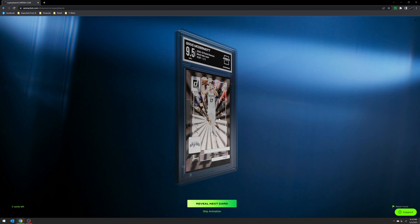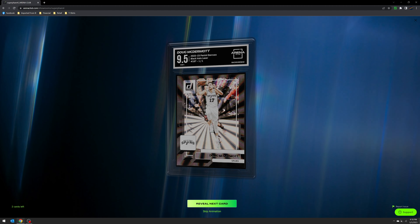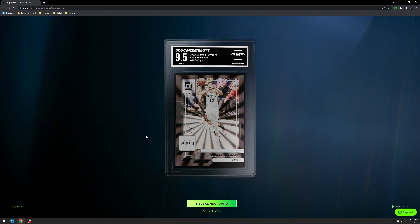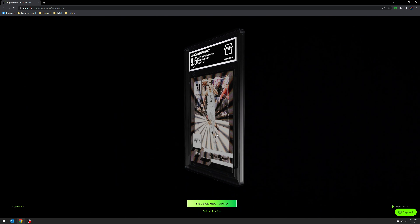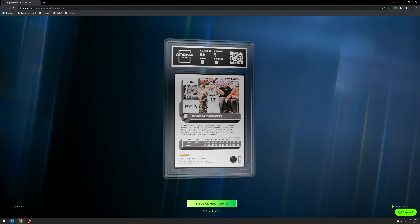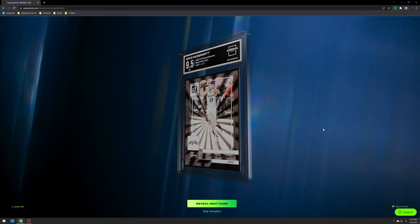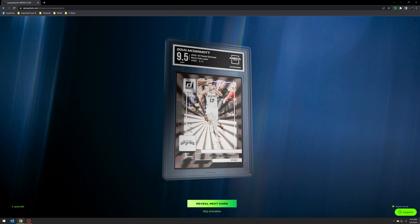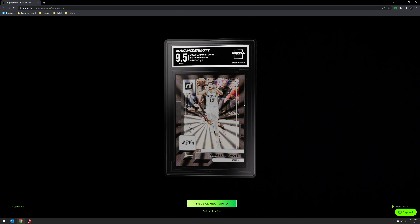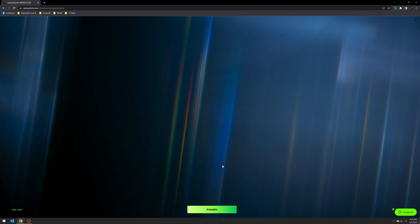Two cards left. Here's my Dougie McBuckets one-of-one — I got a 9.5. This is the one from my Donruss rip, the side-by-side comparison I showed on my channel. Corners holding me back here, but it's a one-of-one that gets a 9.5 — I'll take that. Nice team color match on the black.